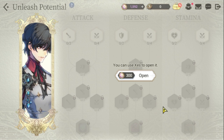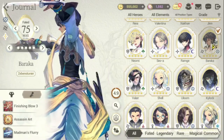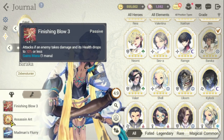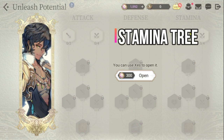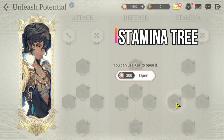Next we have Baraka. For Baraka there are no other stats I should increase in his fate core, and no skills to add either, so we go straight to his stamina tree. You must switch this node because it gives him additional 1000 piercing damage when attacking the enemy.